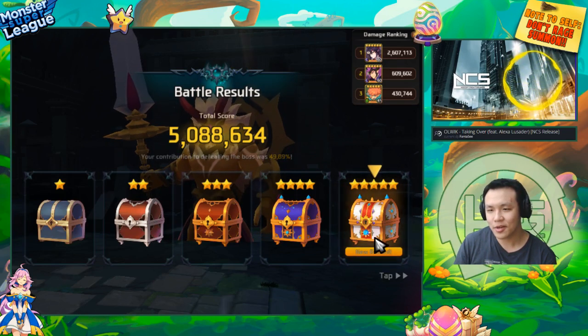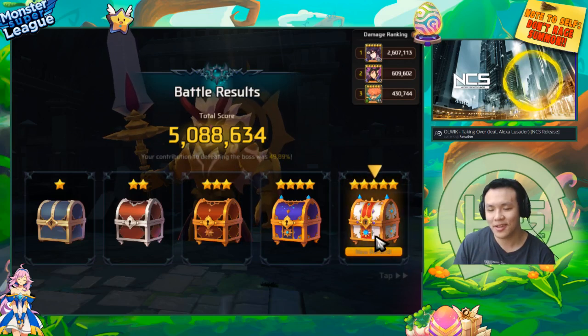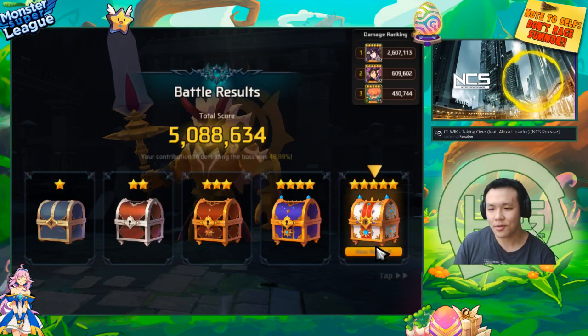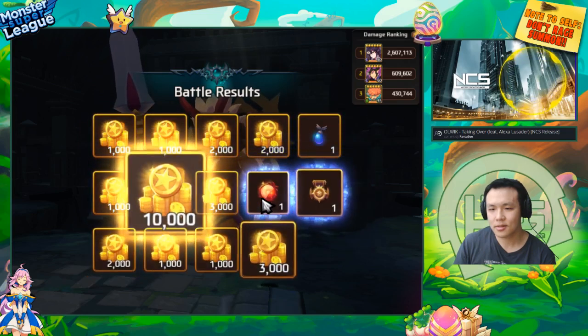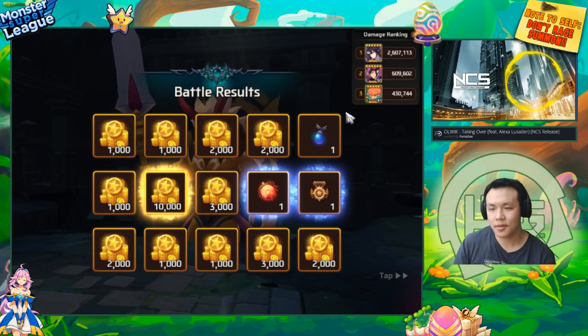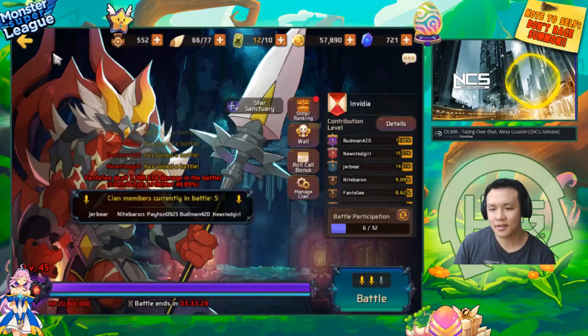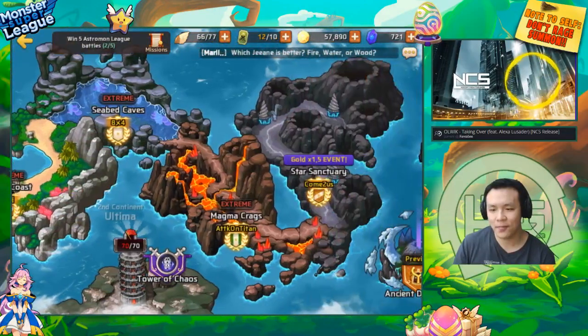I think if I plus 15 a lot of their gems and six-star some of these monsters, I'll definitely get a much better Titans comp than I have right now. But that was actually not bad — some pretty good damage. The other members managed to kill that boss.